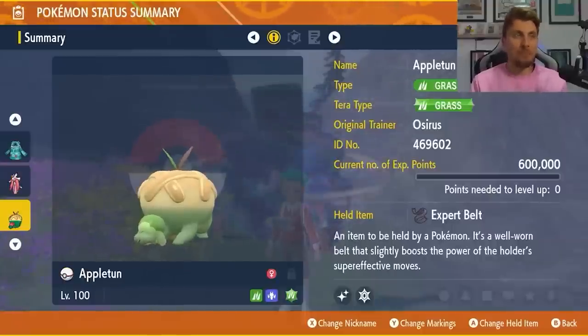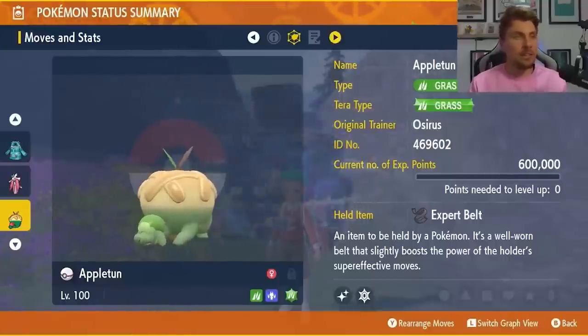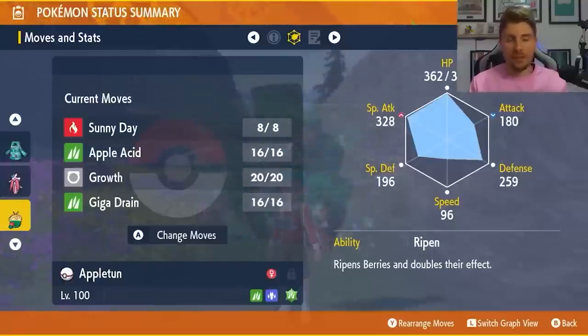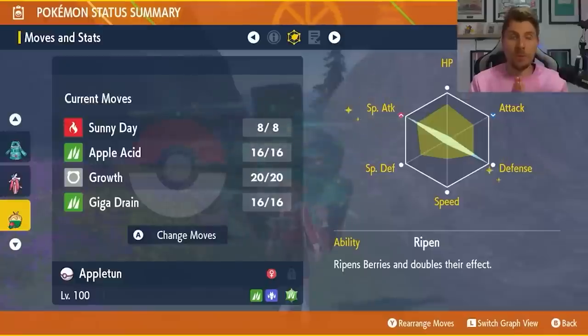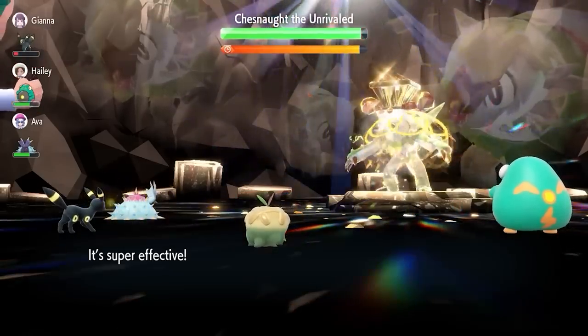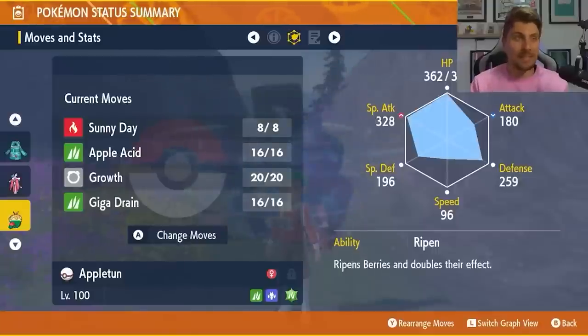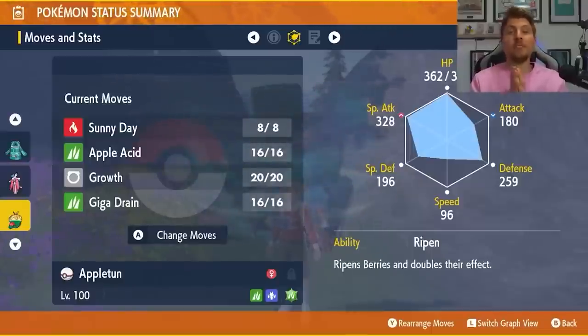My favorite out of all three is Appletun, with Grass and Dragon typing and a Grass Tera typing. Expert Belt is the item, with a moveset of Sunny Day, Apple Acid, Growth, and Giga Drain, and the Ripen ability — though the ability doesn't really matter for this raid. EV spread is 252 Special Attack and 252 Defense with a Modest nature. Get Apple Acids off as soon as possible to bring Chessnaught to minus six Special Defense, then fire Giga Drains. Once the shield is up and your stat drops are cleared, set up Sunny Day and use three Growths under sun to hit plus six Special Attack, then spam Giga Drain — you'll restore health while doing massive damage.